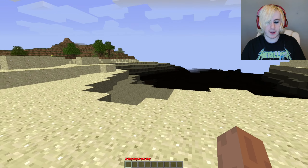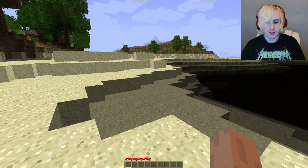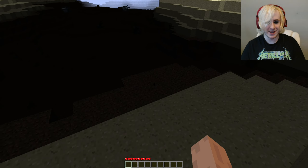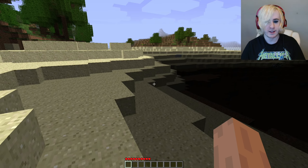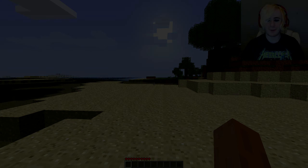Yeah, there we go — it glitched out there for a minute. We have obviously got everything on here, and this is literally like the perfect spawn to demonstrate this. We still get the blue effect under the water, but on top of the water it's just completely messed up. How bizarre — this is so weird.